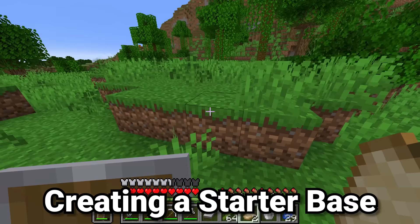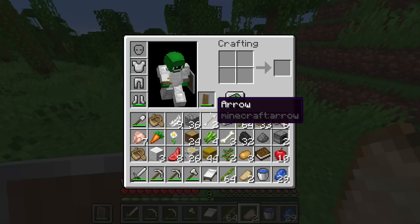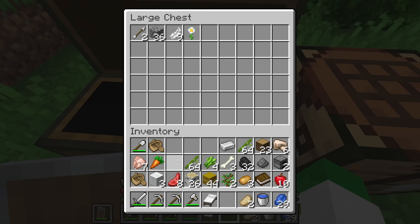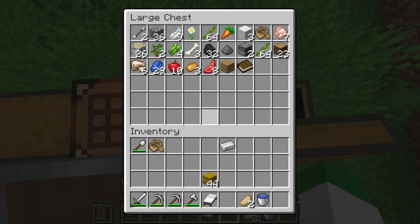All you have to make at this stage is a starter base, but still a place to safely hold all of your items is very important. The first step is always to make yourself at least four chests — that's usually just enough to hold all your items and sort them a bit without almost instantly running out of room. Now we can take all these items from our inventory and place them in the chest if we do not immediately need them.